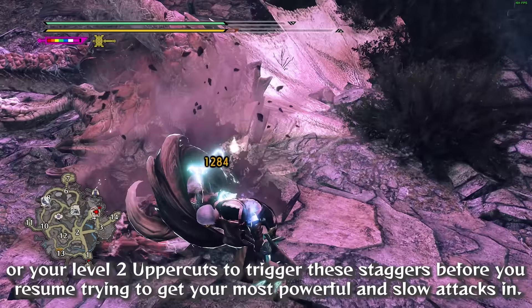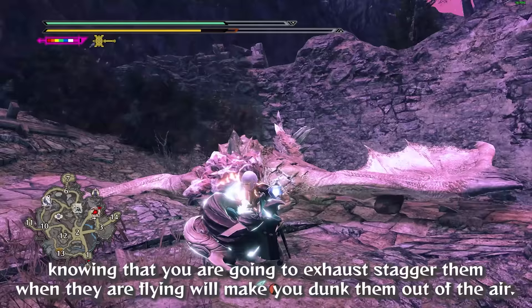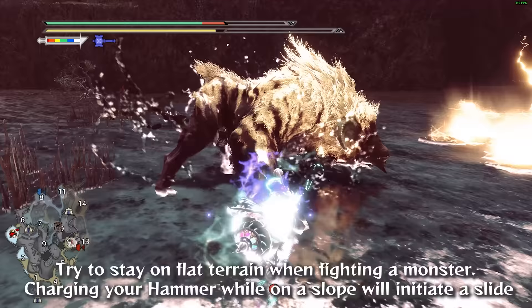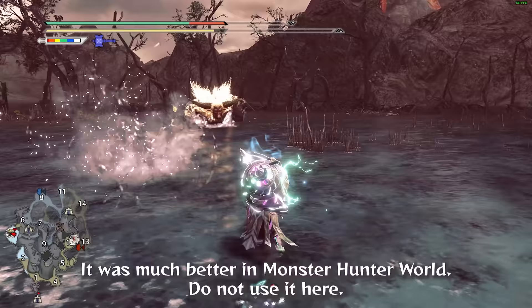This stagger can be beneficial at times. When fighting flying monsters such as Wrathion and Rathalos, knowing you are going to exhaust stagger them while they are flying will make you dunk them out of the air. Try to stay on flat terrain when fighting a monster — charging your Hammer on a slope will initiate a slide leading to the terrible aerial Spinning Bludgeon. It was much better in Monster Hunter World; do not use it here.